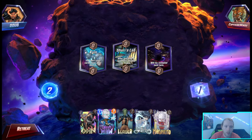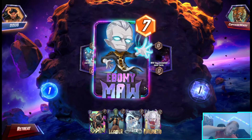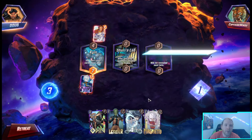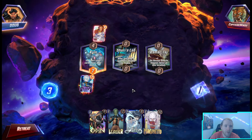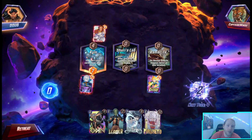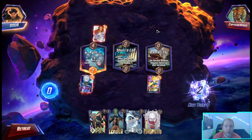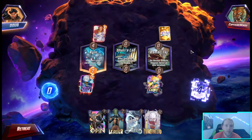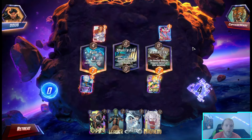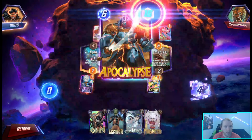There are actually a lot of three-drops I want to play, like Wave or Electro, so this is my only chance to play Maw. Pretty good - that's a new effect. Man, I pressed N twice - even made the little noise. They might beat me still. I have to play Leader last turn because I need to copy the power of that Apocalypse.